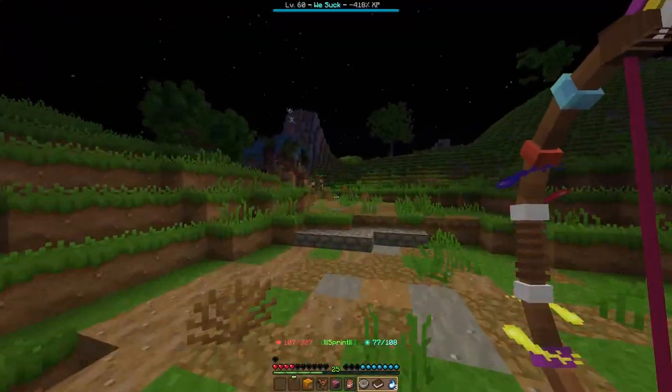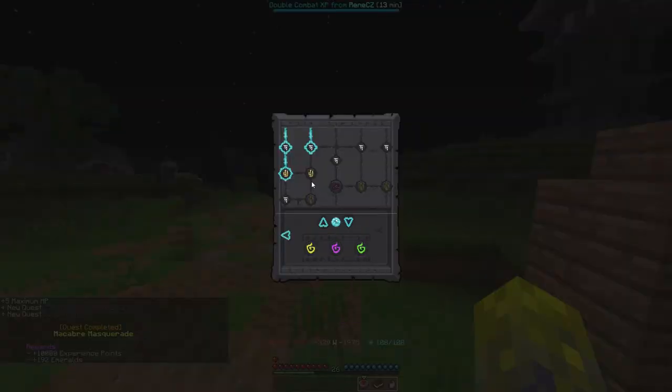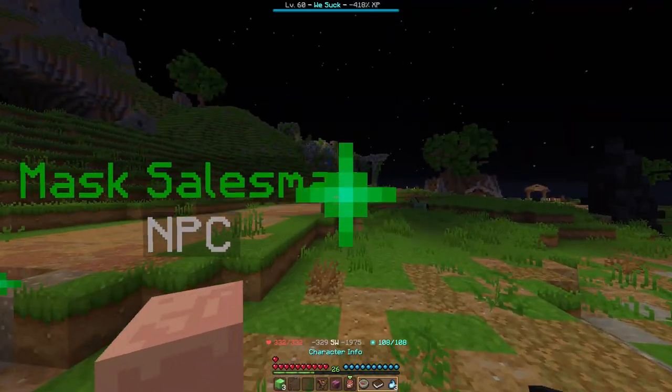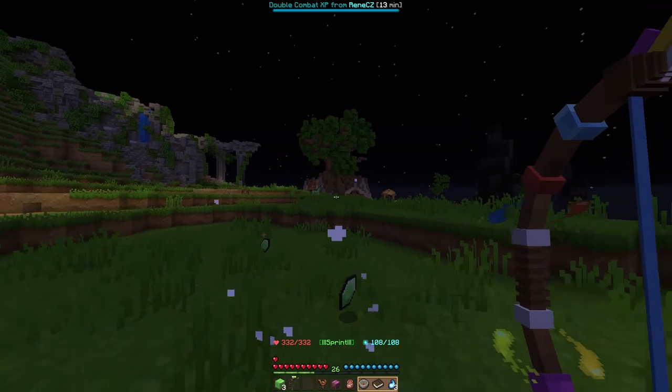The downside of Archer is you get killed a lot. Level 26 and two more ability points, so I'll get the triple shots and water mastery, which means I now shoot three arrows — triple shots.